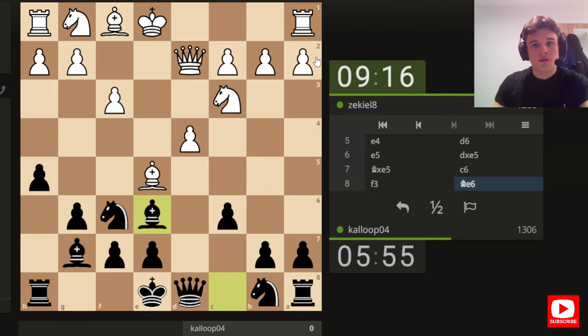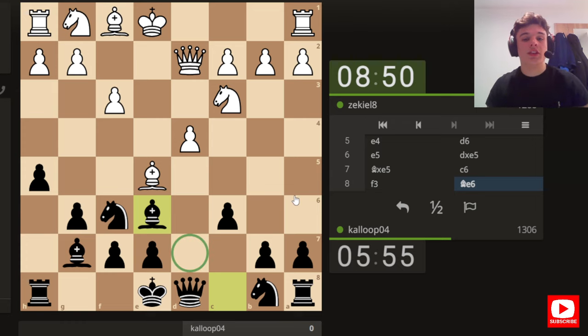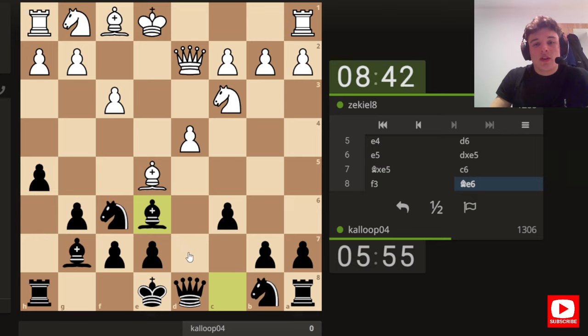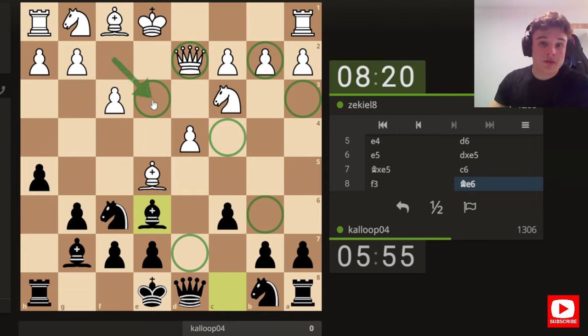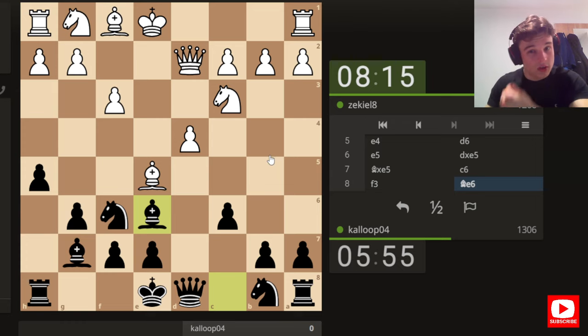Bishop e6 stops his bishop from going to c4, it targets a2 which can be weak when white castles. It looks like it's in the way, but we don't want to move this e-pawn anyway - in the King's Indian setup the e-pawn just sits on e7. The reason I wanted to play bishop e6 before knight d7 was because the knight on d7 will block the bishop in, and there's a good chance the knight just sits on d7 for a bit. If the knight maneuvers to d7, b6, c4 it's very strong, targeting dark squares weakened by f3.